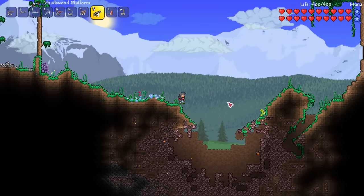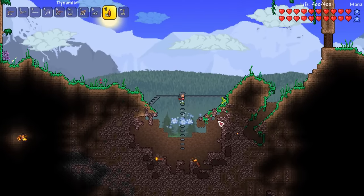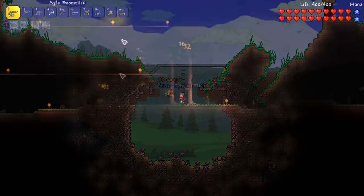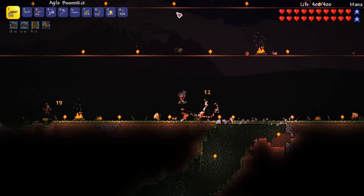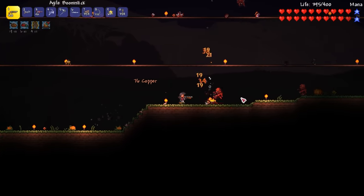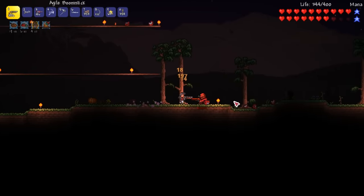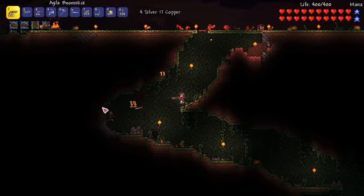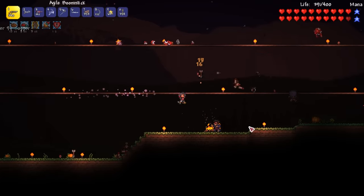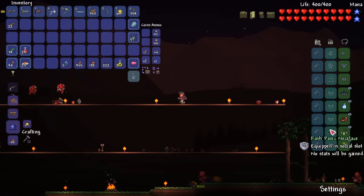Before we head back to base I go and search for the meteorite crash site. A combination of bombs, dynamite and platforms makes short work of the ore and my ranged weapons are more than a match for the meteor heads. A blood moon spawns which gives me an opportunity to farm for a shark tooth necklace. This accessory is a must have for all classes as it reduces enemy defense by five, giving weapons like the mini shark a massive power boost. I'd prepared for a blood moon earlier by creating a platform area near my base so mobs can easily spawn, and with the help of my battle potion we soon get our prize.